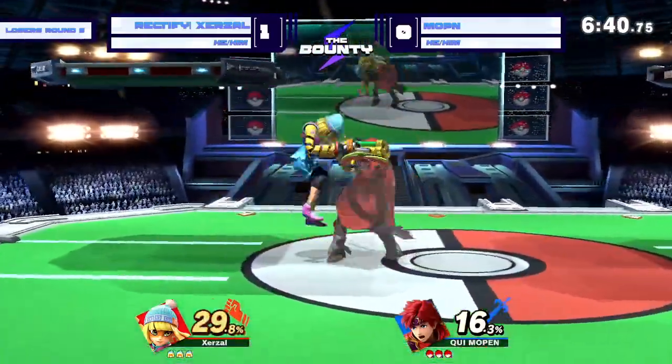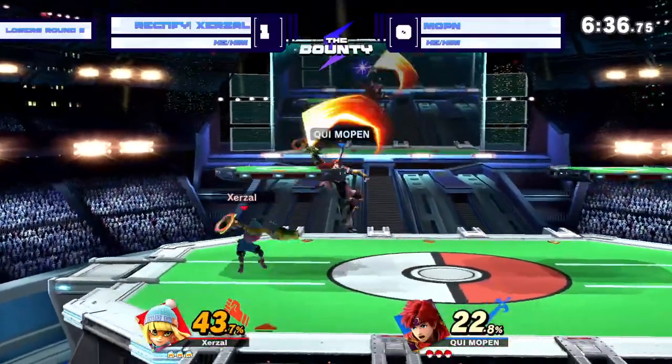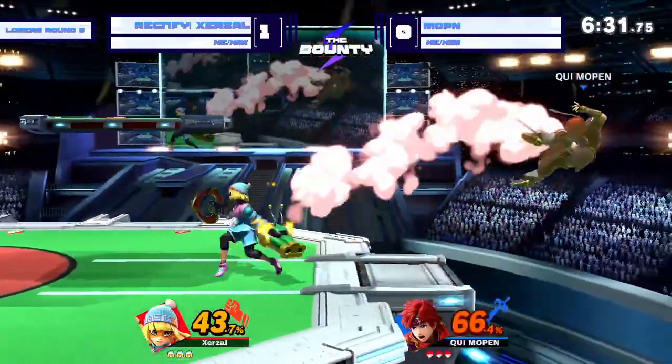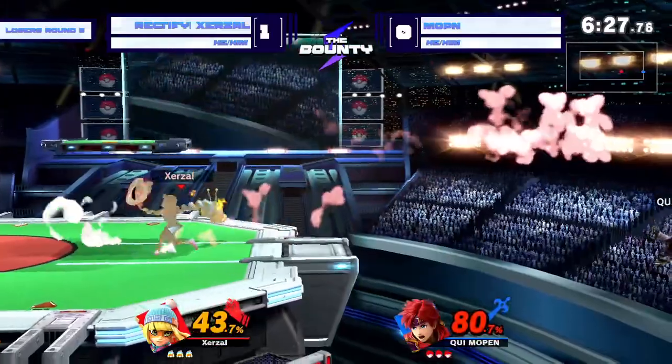Nice side B from Mopin. And this platform chase — good escape from Zerzl. Nice F smash — that's going to punish the roll in. He's getting these grabs over and over again, catching Mopin.